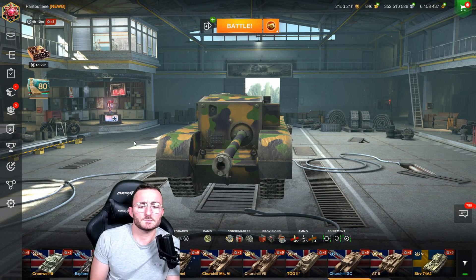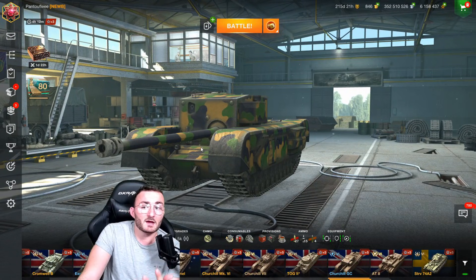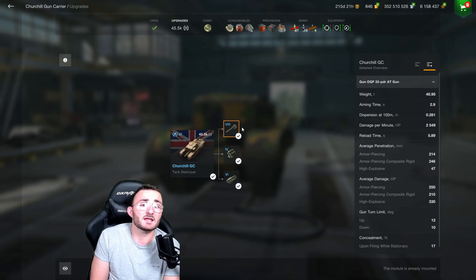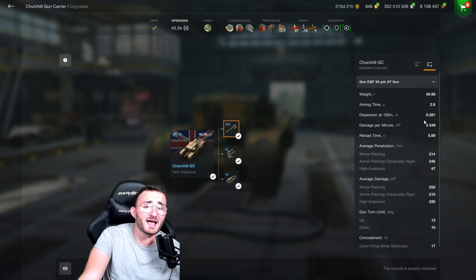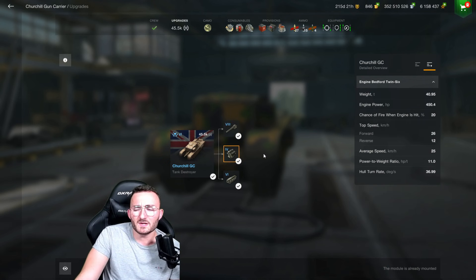Now, some of you would like to know how the regular Churchill Gun Carrier is performing in battle, because we already have a sample of the next Battle Pass tank for OGs who managed to get it before the 5.5 update. The main thing about this tank is the gun — you have a tier 8 gun, similar to the one on the AT15, obviously without the same DPM, but still incredible: 2.5k average damage per minute with a tier 6 tank. This is literally the best DPM you can find at tier 6, and it will be the same on the Battle Pass version.